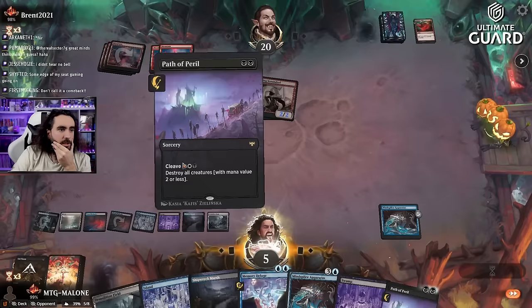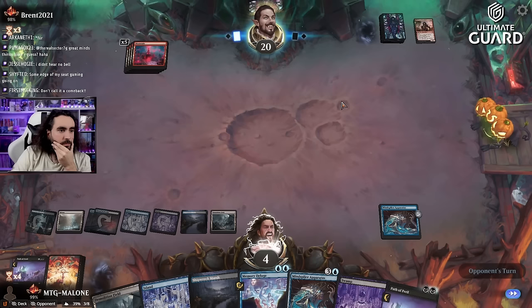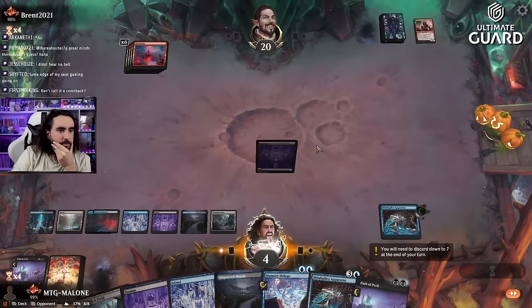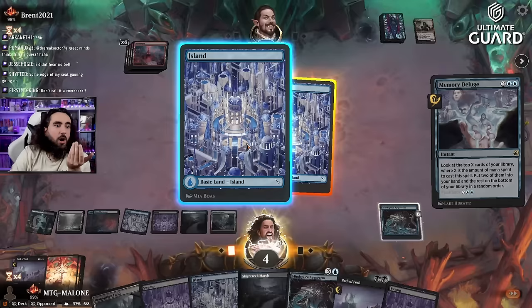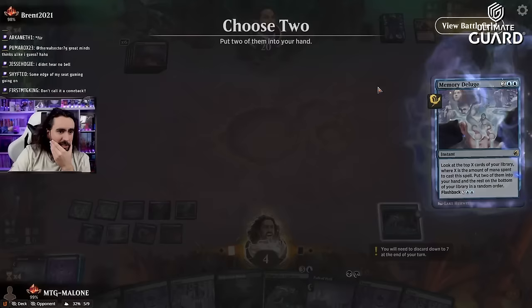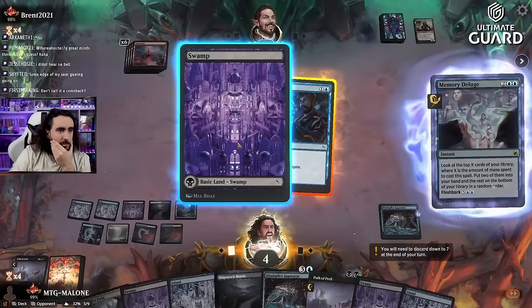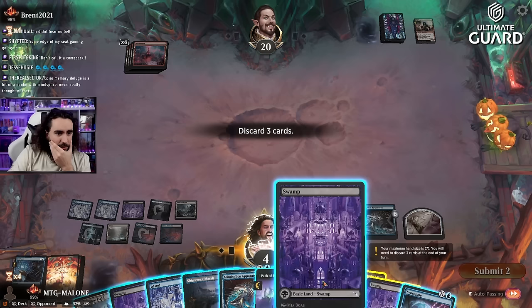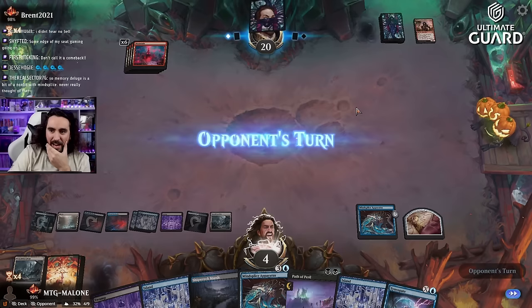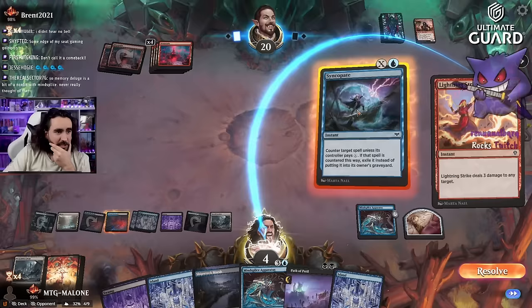Need to do this now. The amount of land here is ridiculous, holy smokes — what the living heck. Please don't find only lands. One, two, three — Demolition Field. Lightning Strike — doing this for six. Now drawing this card. Memory Deluge is still pretty good for the early game.